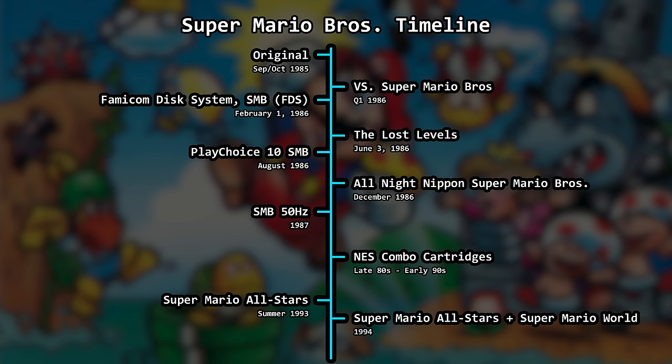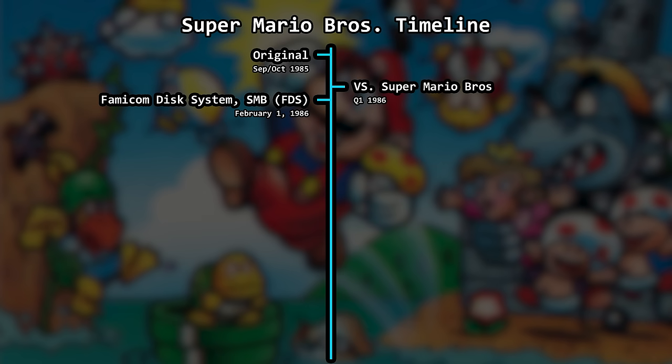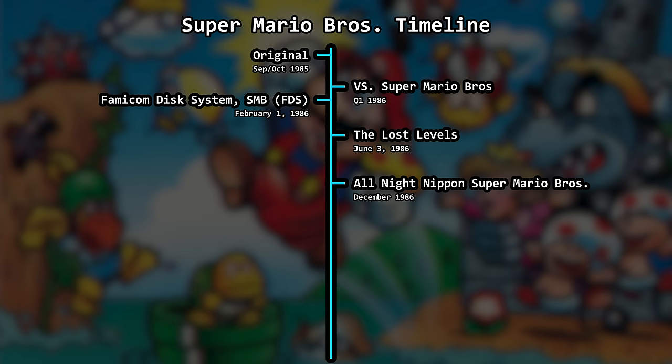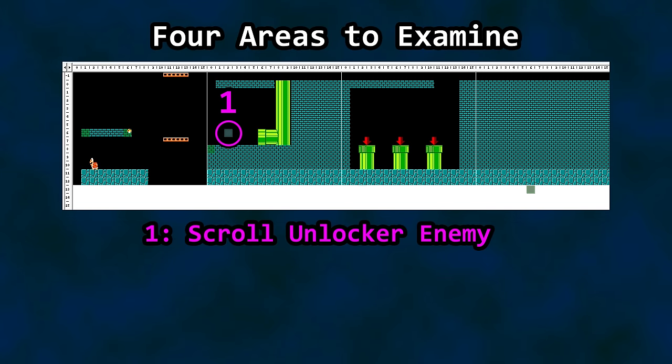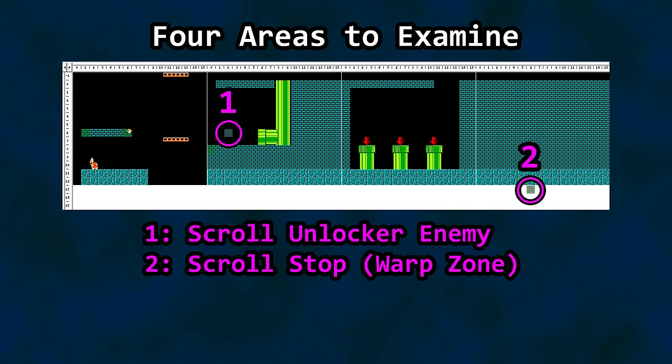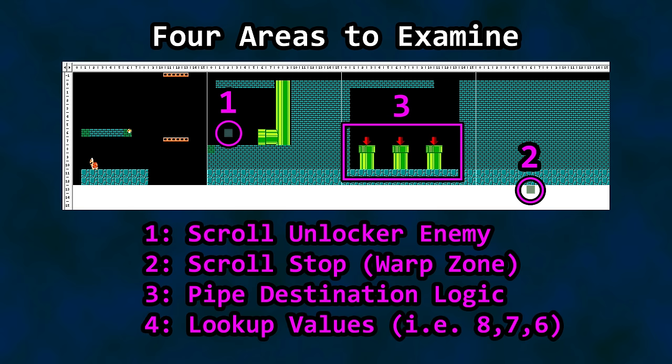For this video, my focus is on six of these releases: the original, the FDS port, the Versus Arcade adaptation, Lost Levels, All Night Nippon, and the 1993 Super Mario All-Stars release. To compare various versions to the original, let's consider a bit of level layout as well as code. There are four instances of code worth checking for each game: the scroll unlock or enemy, the scroll stop for the warp zone, the pipe destination logic for warp zones, and the lookup values for the world destinations themselves. I've numbered these areas to help us differentiate the code we are viewing, as we are going to see a lot of different code snippets.